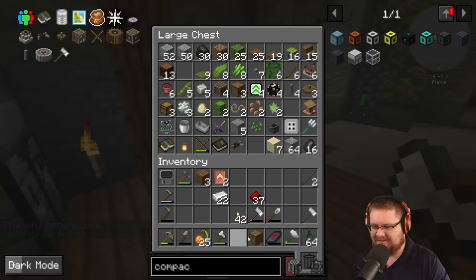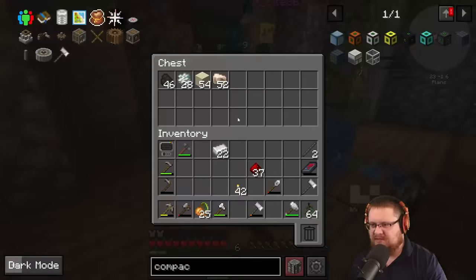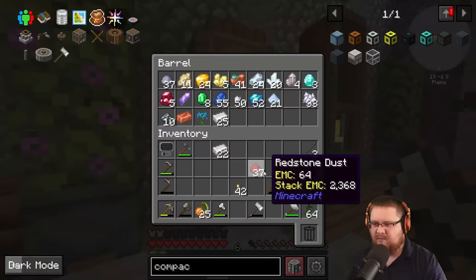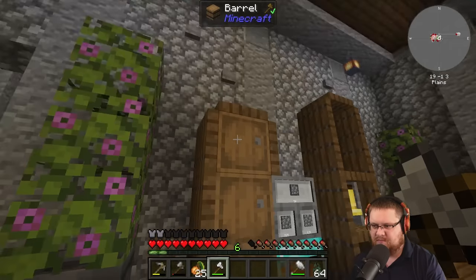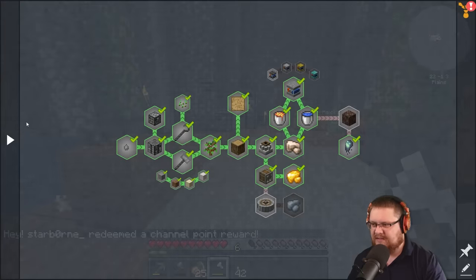That makes it a little bit easier - now we don't have to manually hand-craft. This is working, it's doing its thing. We now have redstone - we have just about everything we need to get into mods. That kind of opens things up, doesn't it? Storage. We got an iron impact hammer - I wonder what that does. And we just got a magnet - how nice. The magnet's not gonna work for us though with our setup.